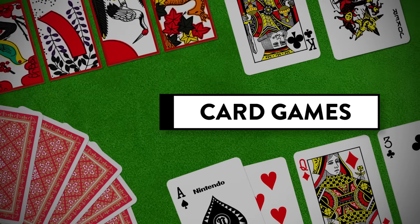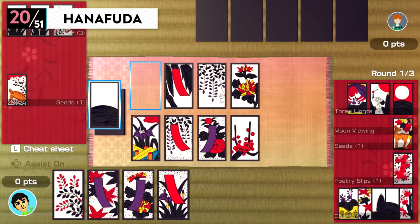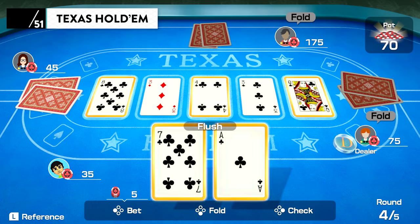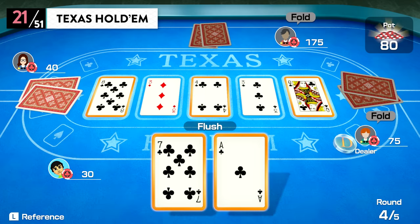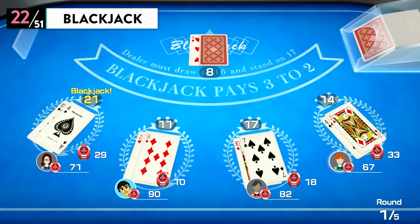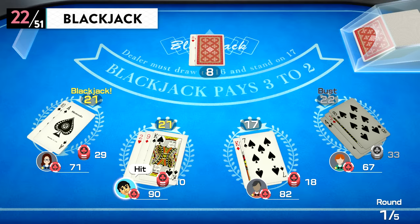Card Games. Hanafuda: a picture matching game that originated in Japan. Texas Hold'em: make hands with the two cards you're holding and the five cards on the table. Blackjack: add up the cards in your hand to get 21, but don't go over.